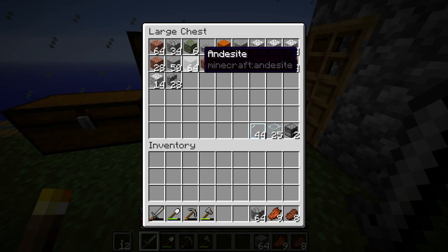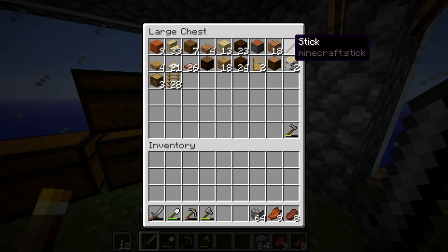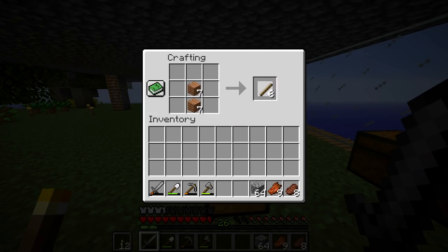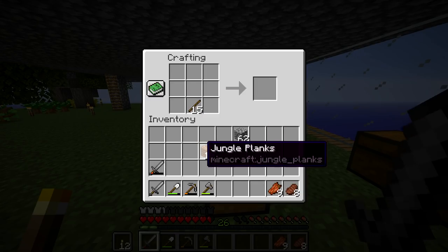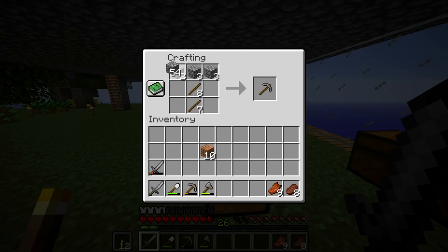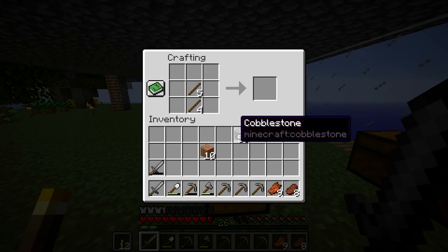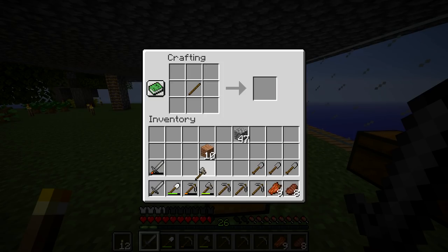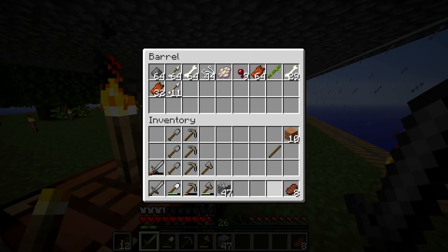We're going to do a little iron hunting and try to find some iron. It shouldn't be too hard because I turned off the border for the map, so it won't kill us as soon as we walk off the edge. So we're going to make a bunch of pickaxes, shovels, and an axe. As long as we have a bunch of pickaxes we should be good. Let's get exploring.